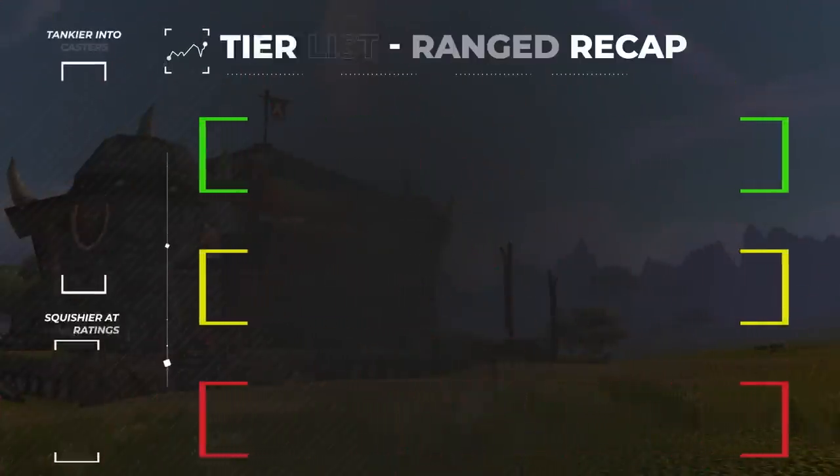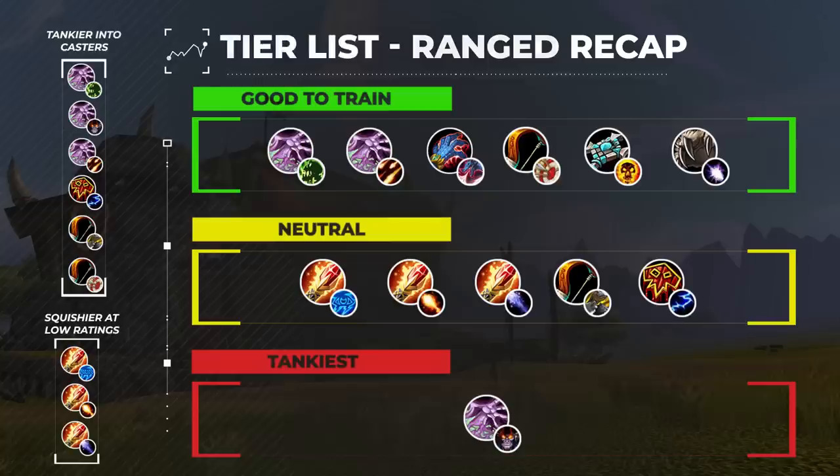Here we have our full targeting tier list for ranged DPS. In general, casters are pretty squishy, with the exception of Demo Warlock. Affliction Warlocks and Devastation Evokers are universally the best targets since they take an extraordinary amount of damage and are reliant on healing-based defensives, which get weaker in dampening. There are a select few specs that are moderately tankier into casters, including Warlocks, Elemental Shamans, and sometimes Hunters, which all take considerably more damage from melee.